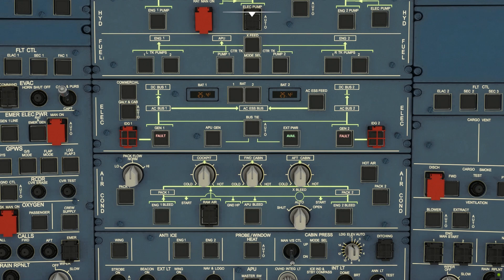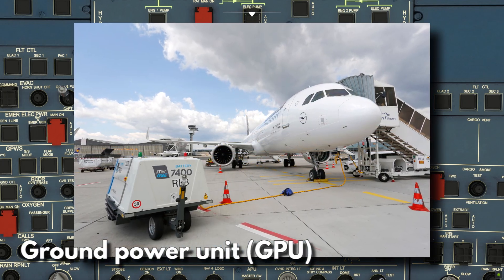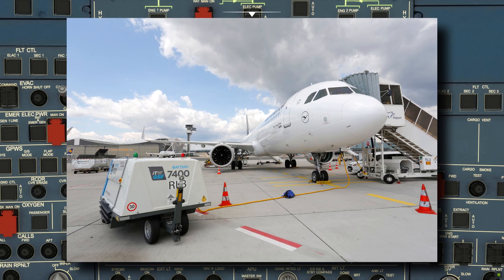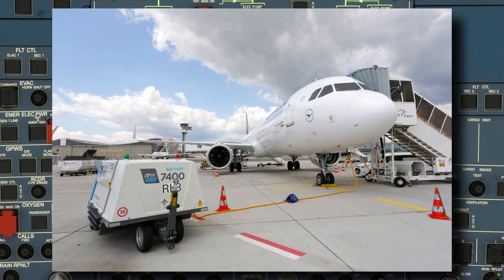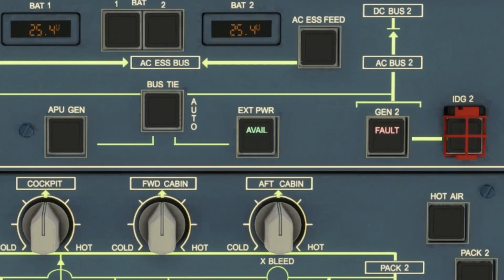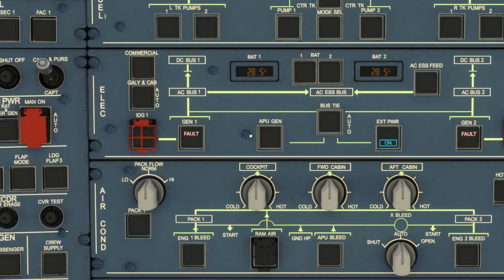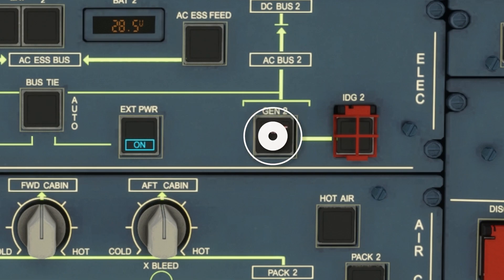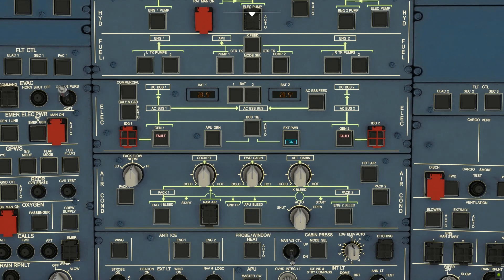External power is usually provided by a ground power unit or GPU. It's kind of like a power generator for your aircraft. Most, if not all, airports have this. When a GPU is connected to your aircraft, the green light 'avail' should be on, so we turn it on. Note that the Generator 1 and Generator 2 buttons indicate fault simply because the engines are not yet started to give power to the generators, so nothing to worry about.